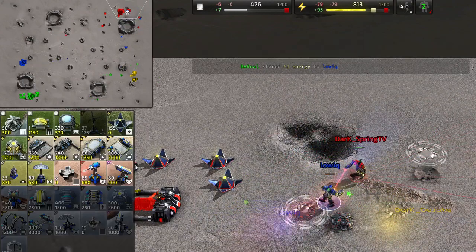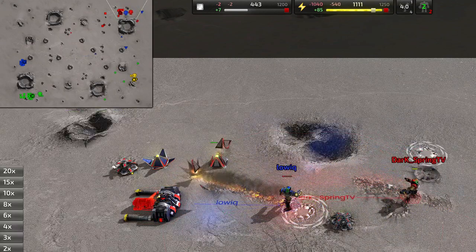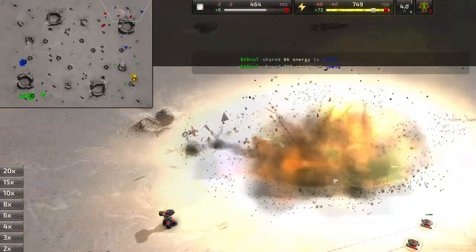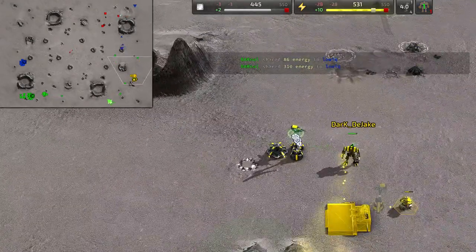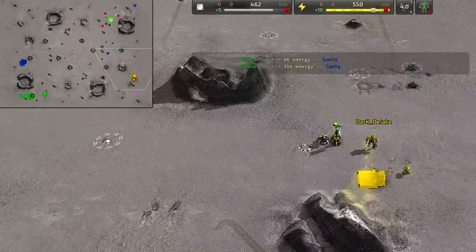If you do want to fight the enemy commander, what happens is the commander blows up and blows up your commander too. So fighting commander-on-commander — the only real outcome is you just have to accept that your base is dead anyway. I could have taken this trade.